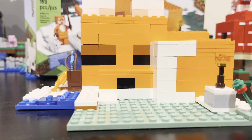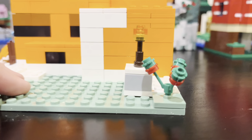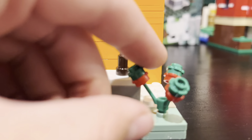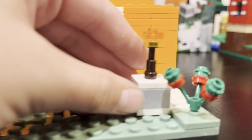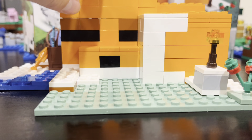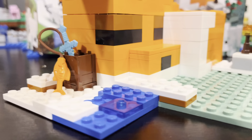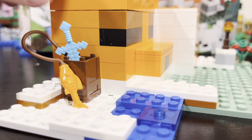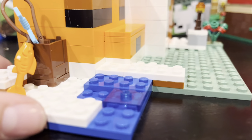Now let's review the actual set. Over here we have a berry bush. This is one of the only ones that comes in this set, so that's annoying. We have a torch up here on a stone, and then we have the main build — the fox, the sleeping fox. Over here we have some little snow, a sword, and a little fishing rod over here.